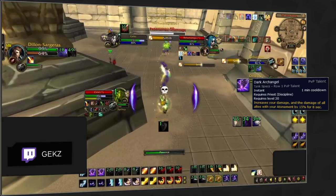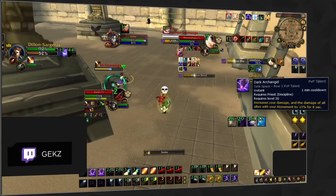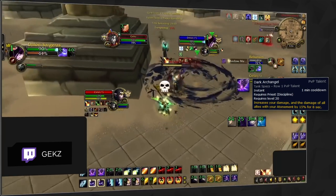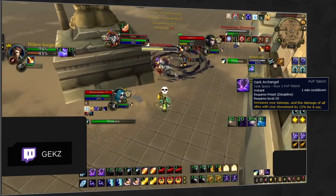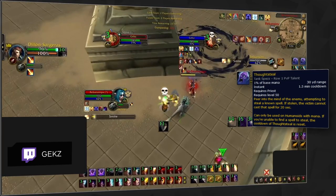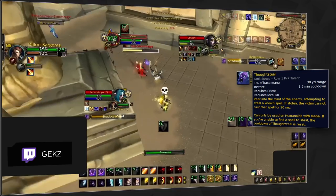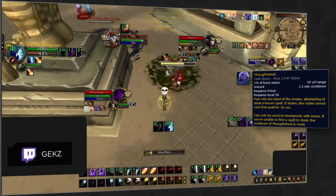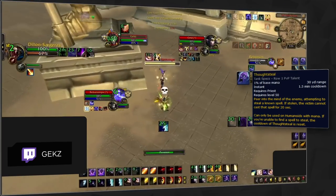Dark Archangel is your most aggressive talent choice and works well when you are playing really bursty setups like Ret Warrior or RMP. And speaking of situational options, Thoughtsteal is another situationally valuable choice, especially into Mage Rogue in 3v3 and especially 2v2. Stealing Polymorph can completely ruin their kill setups all while giving your team an additional win condition. It is also a really aggressive option into Resto Druid since it steals Rejuvenation, which effectively denies their entire healing rotation.